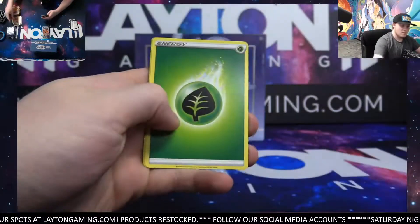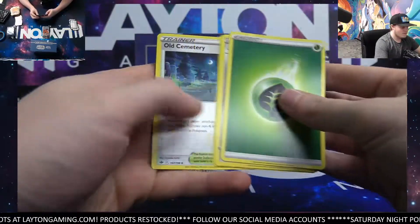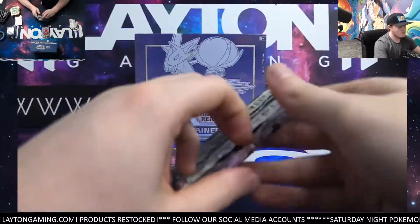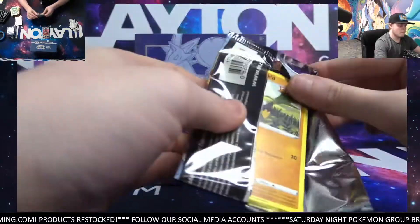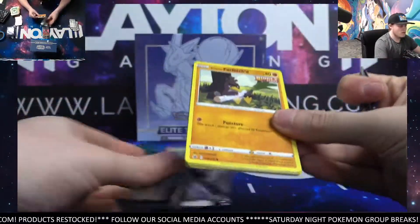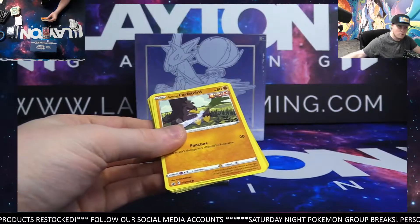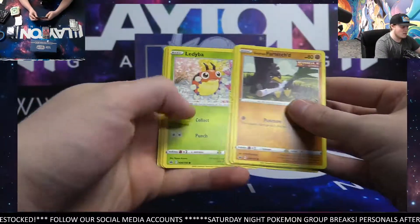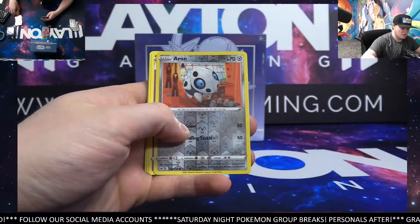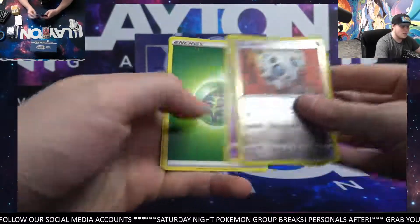That'll happen sometimes — can't win them all. Zangoose reverse. Alright, come on now. Last ETB — let's have a nice hit in here for Turnlow. Yeah, definitely some tougher pull rates on this set, but it doesn't mean we are out of luck yet. Aaron and Burnett.